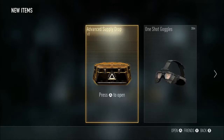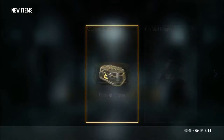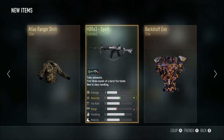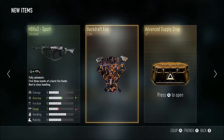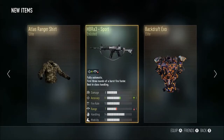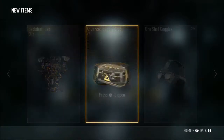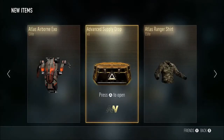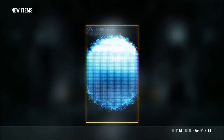First supply drop — I'm like already 150 in. Let's get something good. The Backdraft XO… you know, it's not the best. That's pretty shit. Let's go to the next one anyway, let's keep it going.